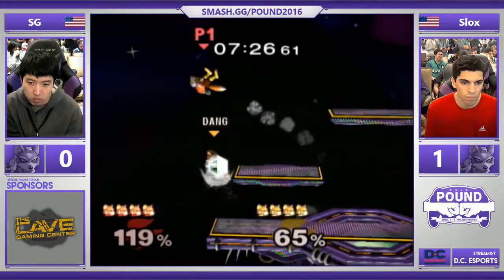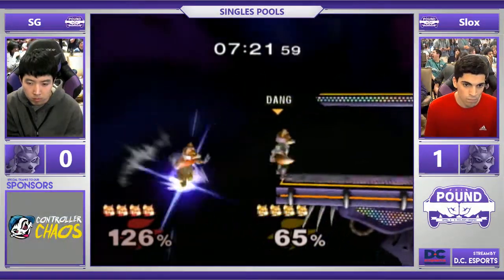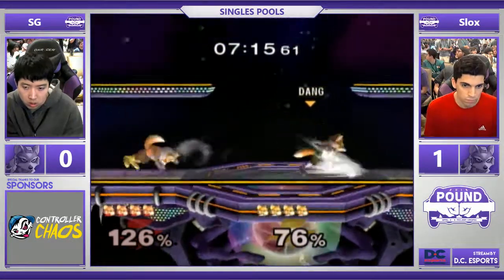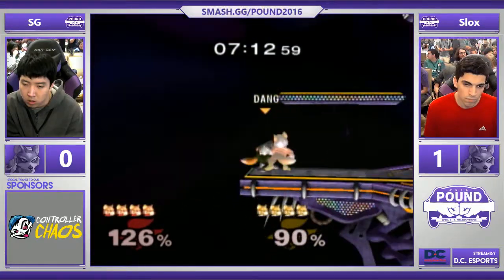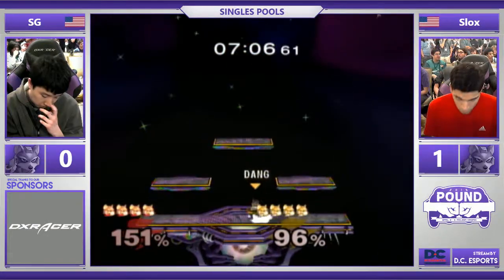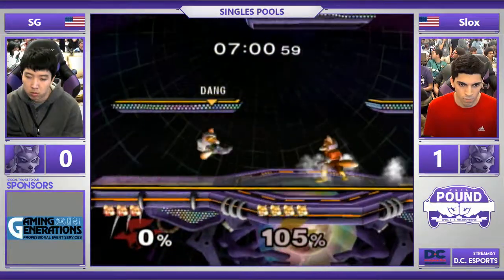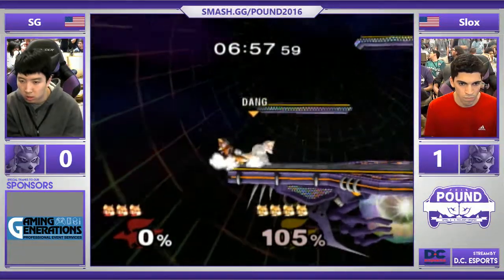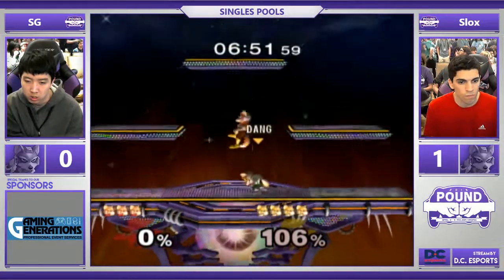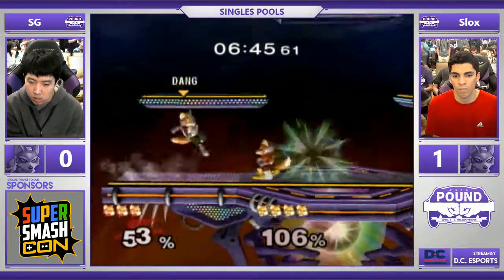Crash cancel grab. Oh no — no shine back air. In that situation, when he up throws and somebody DIs the up throw at like 100 or 90 something, it's automatic run-up smash — you can't get out of it. You can follow up with much more things too with the knockback. He goes for the jab reset at 90, that's not going to work. But SG doing a lot better this one — Slox closes it out. He read that. Thunder combo — he read it, he wanted to go for the up air.